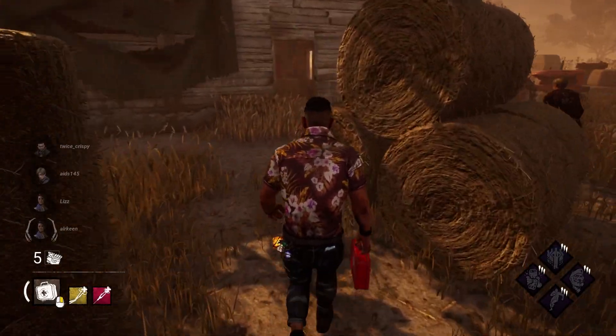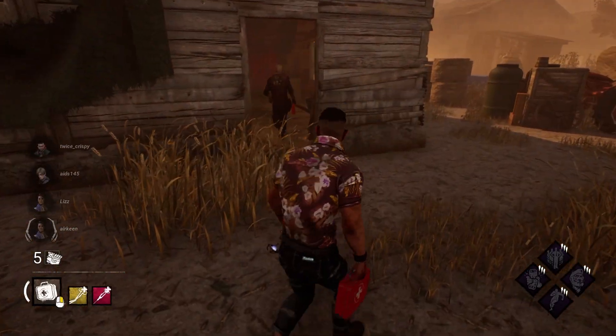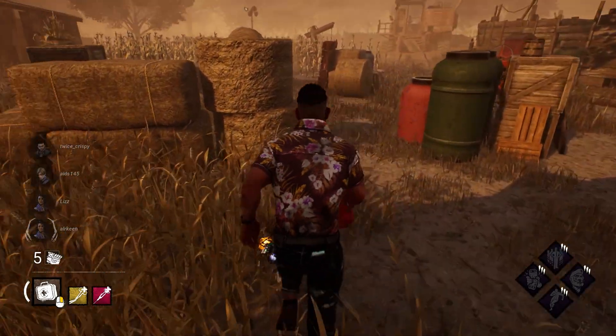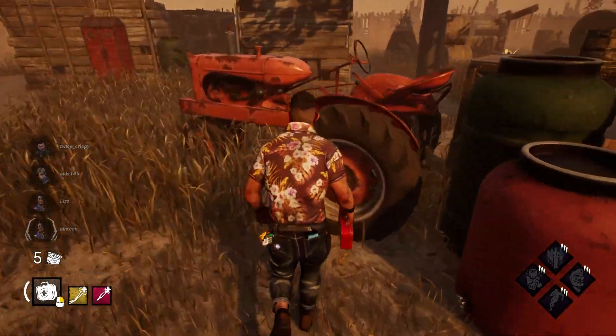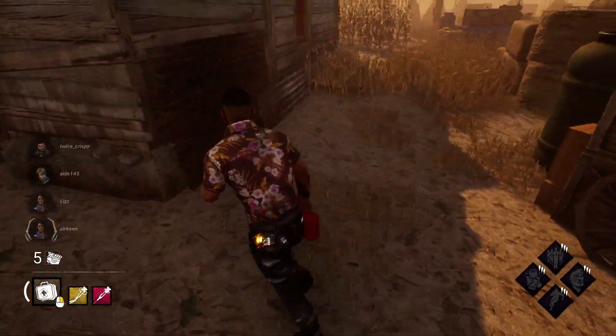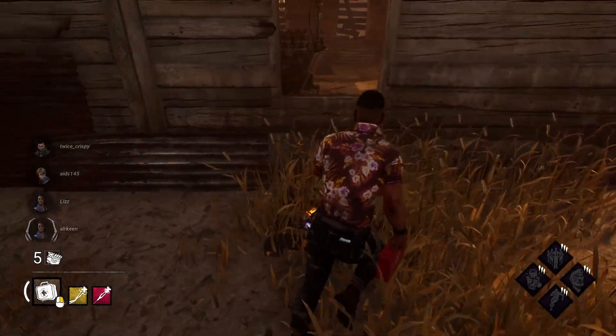Tip number three: vault the shack window from the inside whenever possible. It can be fairly difficult to get off a good fast vault from the outside of the shack window while you're being chased. This is typically a high skill level player move, and if you can't do it, that's fine. Just vault from the inside.